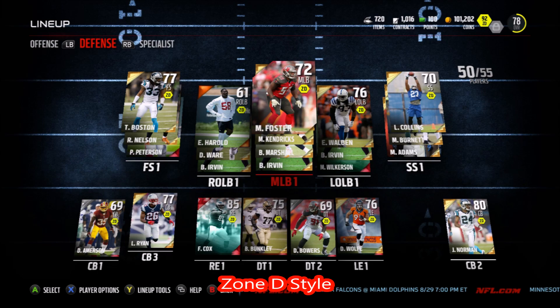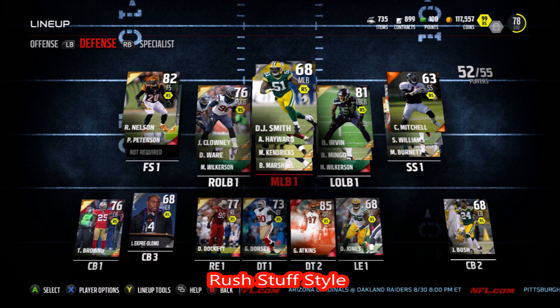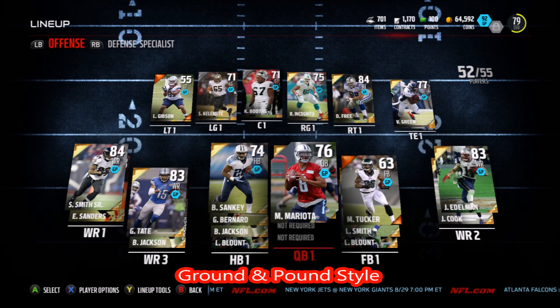Keep in mind you don't need elites to do this. If you go on MUT Head and search under older articles, you'll find an article that tells you all the bronze and silver cards that give you between 12 and 15 style points towards that certain style — very useful. You can see pretty much all of my offensive lineups; I didn't use a single elite and still got the 90 overall style rating. I hope this helped you guys complete the style solos, because you get two really useful cards.